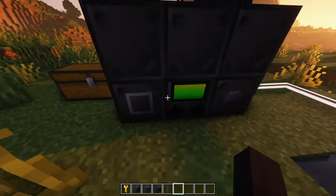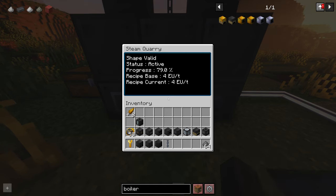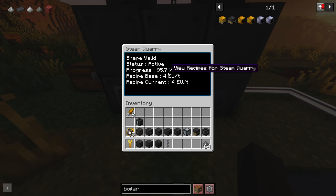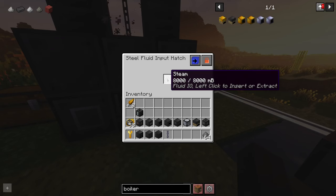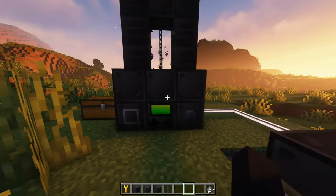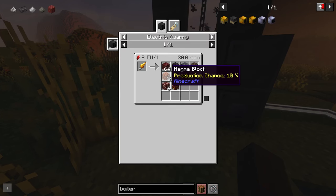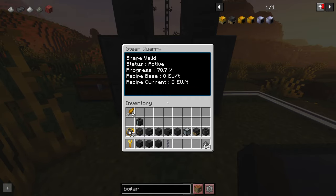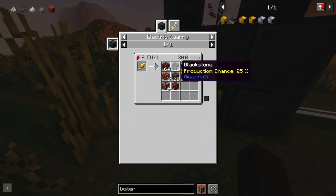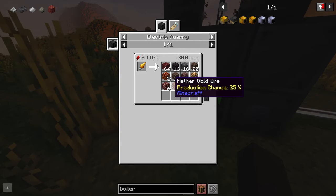Another option is gold drills, which need 8 EU a tick and normally require the electric quarry. However, one method is to use gunpowder, which can double the speed and intake, allowing it to reach 8 EU a tick and enabling the use of gold drills. It will take only 15 seconds, halving the normal time. Gold drills give you netherrack, blackstone, basalt, soul soil, magma blocks, soul sand, ancient debris, glowstone, nether quartz ore, and nether gold ore.